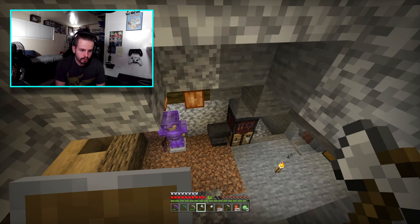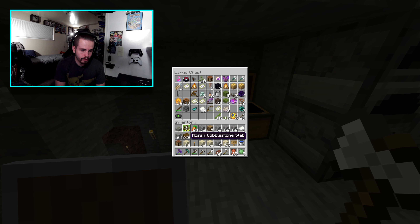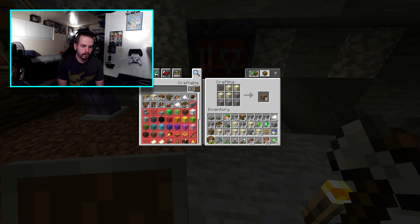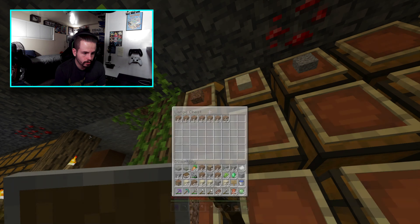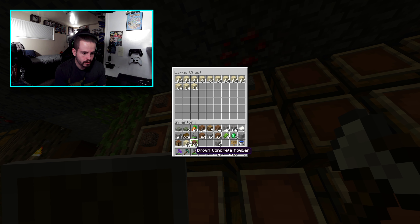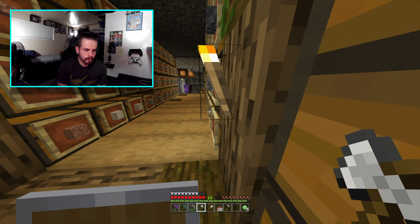I have so much iron. Let's go ahead and grab the cocoa beans, throw that in there for a moment, and then we can make some more concrete powder. I'm going to go ahead and throw the sand and gravel back in the chests where they actually belong, and then I'm going to turn this into concrete and put it behind the chests.